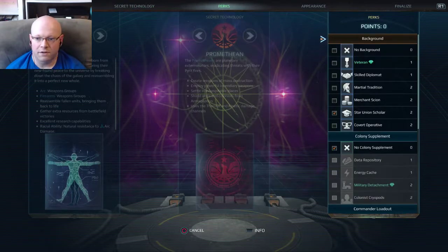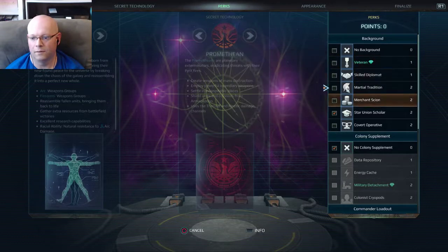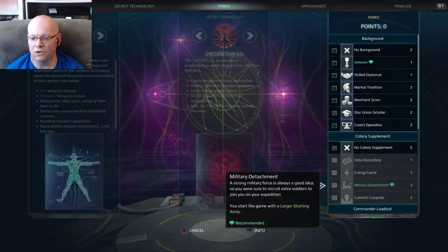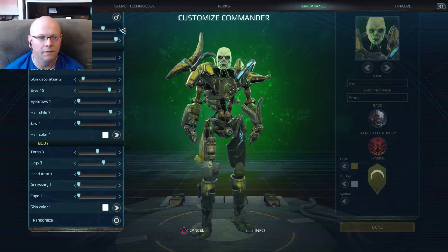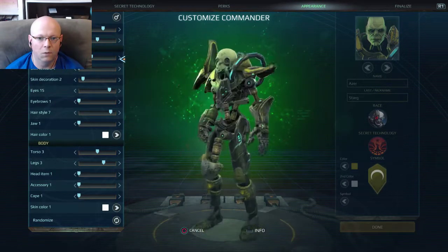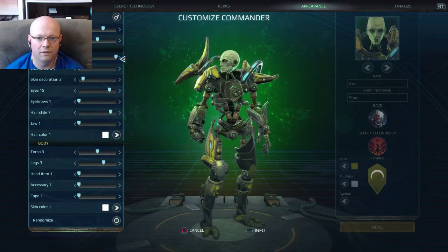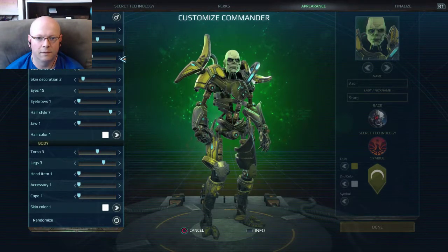Then you've got your perks. You want to be a veteran — all units gain 15% experience faster. Do you want to do military detachment? A strong military force is always a good idea, so you start the game with a larger starting army. Then your appearance — you could change the background, how he's standing, his posture, what head does he have.